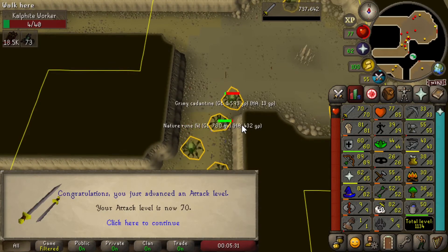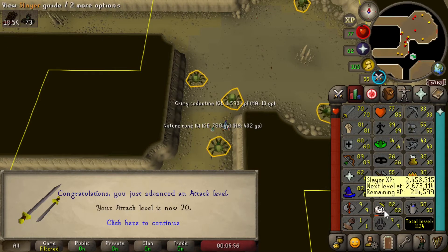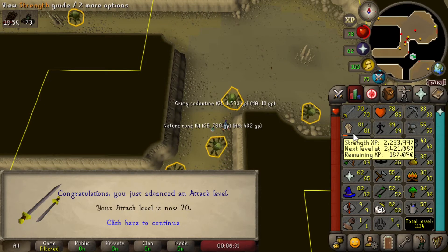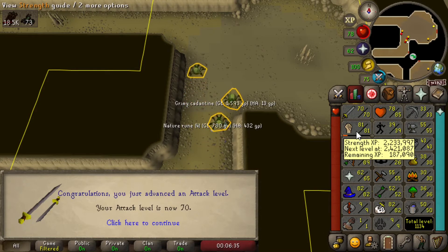There we go, level 70 Attack. So my plans for my melee stats — I got level 82 Slayer a little while ago, forgot to record that. I'm only three levels away from being able to get assigned Abyssal Demons, which means I'll have a chance at getting my Abyssal Whip. So I figured I'd just get the 70 Attack requirement to wield the Abyssal Whip out of the way right now. Then I'll spend the rest of my melee training just training Strength, since the whip can't actually train Strength. I might as well get as much Strength XP as I can before I upgrade.